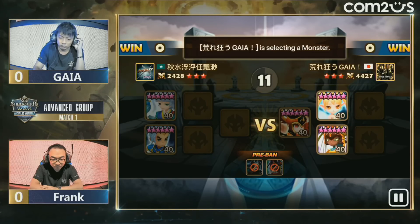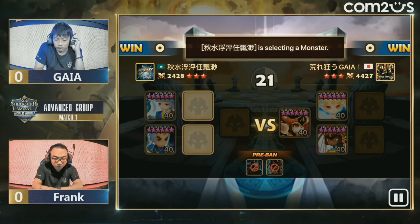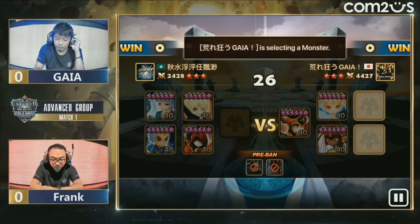Both players seem like they really do know each other quite well. And then here comes the triple support lineup — this is also very unfamiliar in SWC. Normally, players don't go triple support like this, but for Gaia it'll work because that Triana is on crit damage and it's going to be dealing a lot of damage. I'm so excited to see this — this is a brand new day for me. Not the first pick, but the units are familiar.